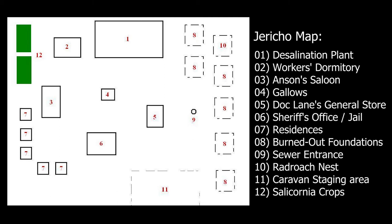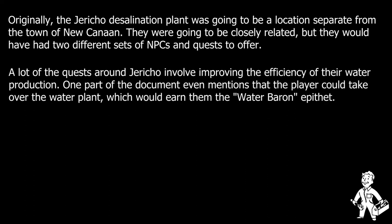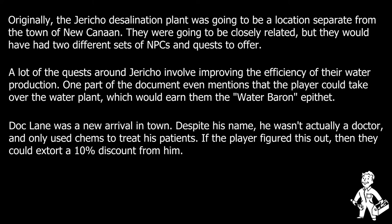The town itself would have been fairly small, consisting of roughly one dozen structures, a caravan staging area, and a number of burned-down foundations marking the edge of where New Canaan had once stood. The most prominent structure in town was the water plant, essentially the heart of the settlement. The only other businesses were ones intended to cater to the entertainment or supply needs of the townsfolk, such as Dock Lane's General Store and Anson's Saloon, which also doubled as a brothel and a drug den. The other notable structures mostly consisted of the Sheriff's Building, the Workers' Dormitory, and a small number of private residencies.